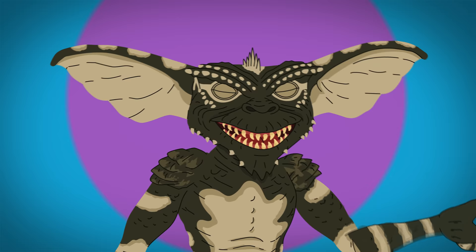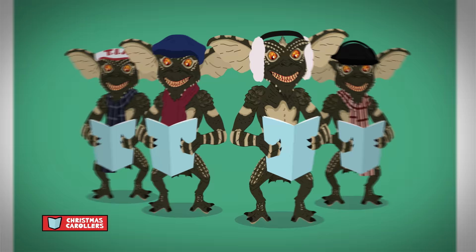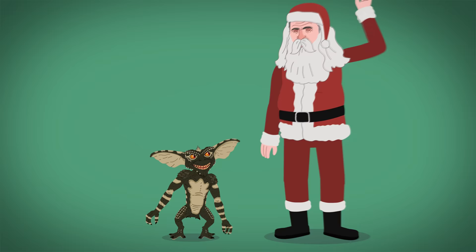The gremlins have beige accents, armored scales on their shoulders and legs, bulky protrusions on their face, a pointy head fin, and yellow and red eyes. The evil Stripe retains his hairdo, has a more narrow face, and is a brighter shade of green. Other gremlins of note are the flasher, the Christmas carolers, a mugger gremlin, and a flash dancer.